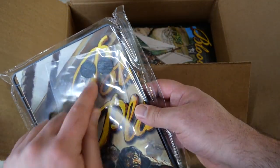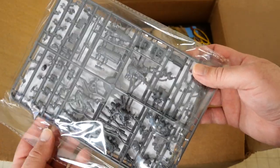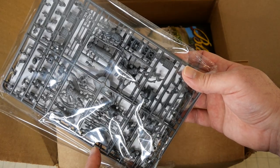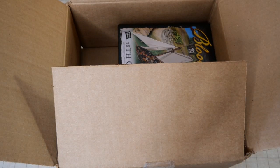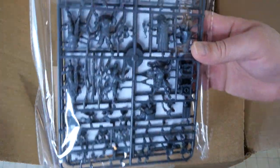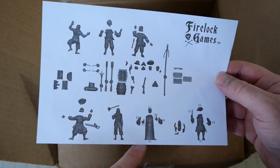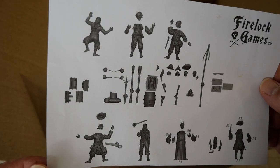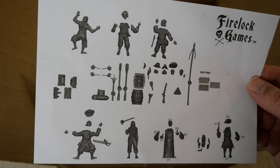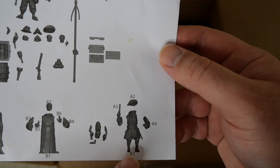Then we have the extra bits. We have a couple of bases and some lovely sprues here. I don't remember exactly what this is, but this looks like a bunch of sprues of downed pirates, which I do remember now — that is pretty cool. These would be very useful. We have some monks as well. We have a monk figure, a pirate, downed pirates, and a couple of just gesticulating pirates, which is nice. We also have some multi-part sprues — a lot of really nice stuff.